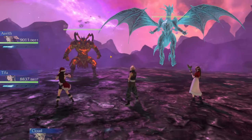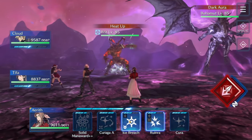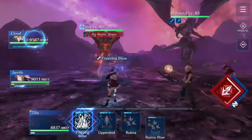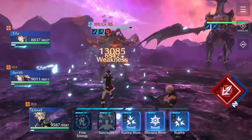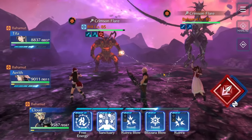Before we start the fight — pay close attention, because depending on your team's power it really does matter how you approach this fight. Coming into the fight, the first thing we're going to do is switch targets to Ifrit. We hop over to Erith, wait a little bit, throw an Ice Breach, then come over to Tifa and do a Freezing Blow, then come over to Cloud and use one Blizzard Blow.